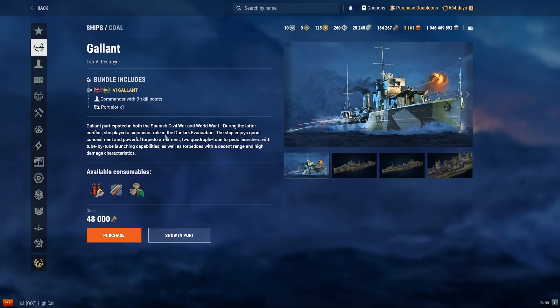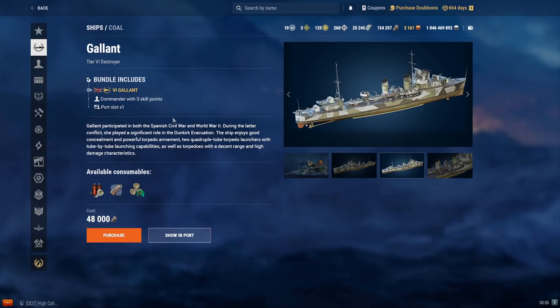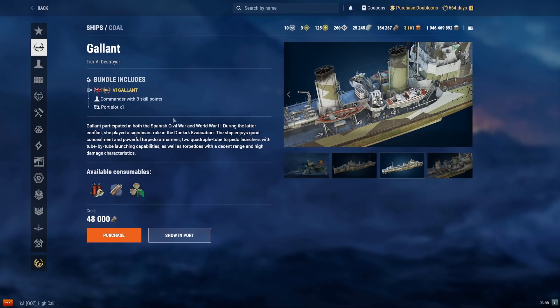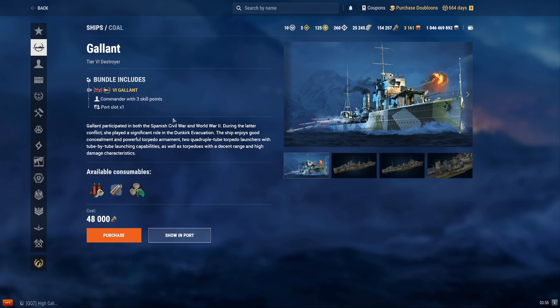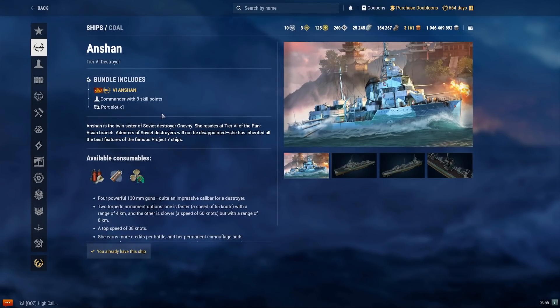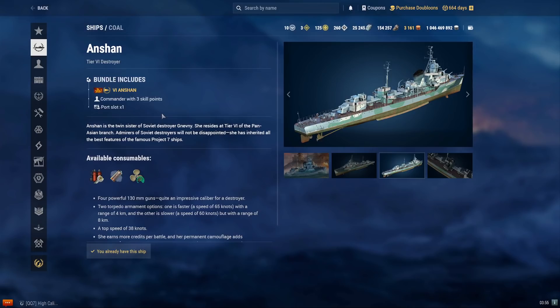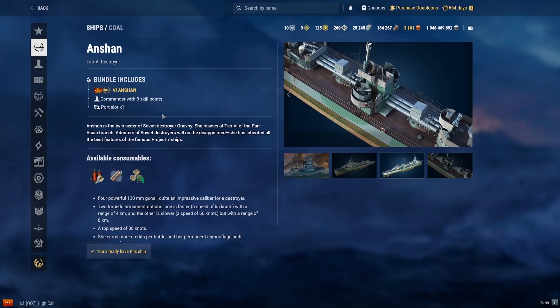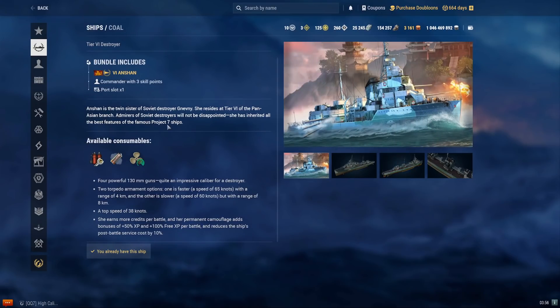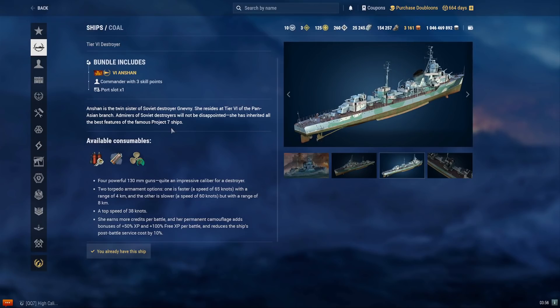The Gallant costs 48,000 coal — a tier 6 British DD. It has American DD handling and consumables but with British guns. It fills the standard DD role with an above-average skill floor and ceiling. Okay for randoms and ranked — I'd recommend it as a decent mid-tier DD. The Anshin costs 40,000 coal — a tier 6 Pan-Asian DD, essentially a Russian DD with 8-kilometer torps. It has a unique premium camo giving +100% free XP earnings. It can be used as a RUDD or standard DD, has an average skill floor and ceiling, is solid in ranked and randoms, and is recommended as an inexpensive free XP farming ship.